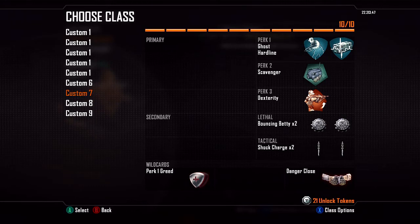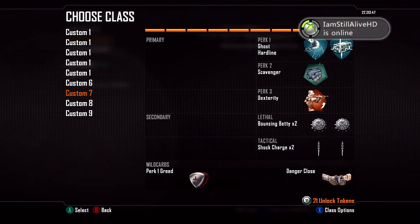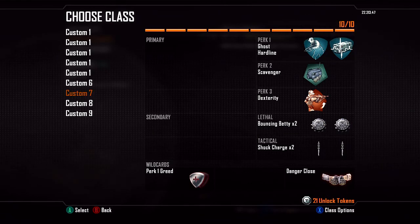The last two classes — my knife class is the same one I used in my knife-only FFA and betty madness video. It's double betty, double shock charge, dexterity for the sprint, scavenger to pick everything back up, ghost and hardline because you're always moving and it's kind of hard to string kill streaks together with only a knife, betties, and shock charges.